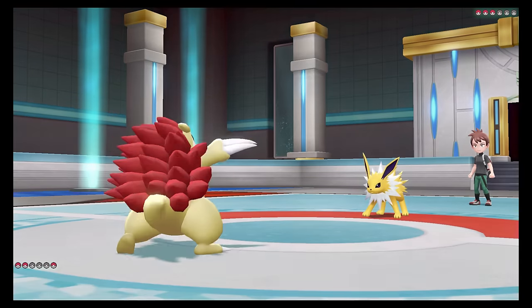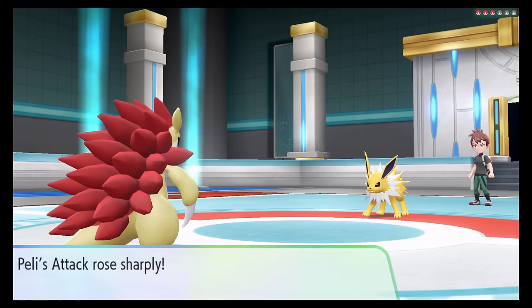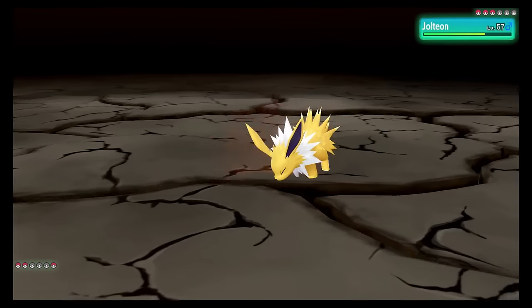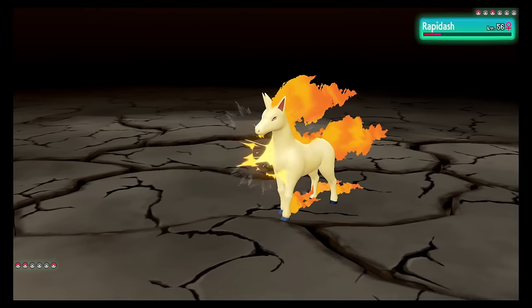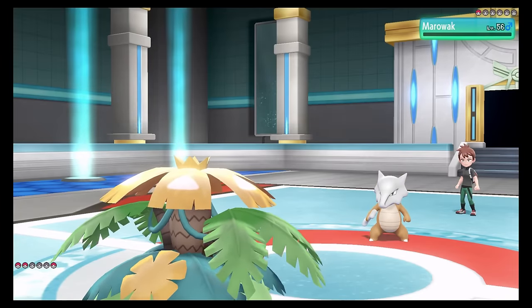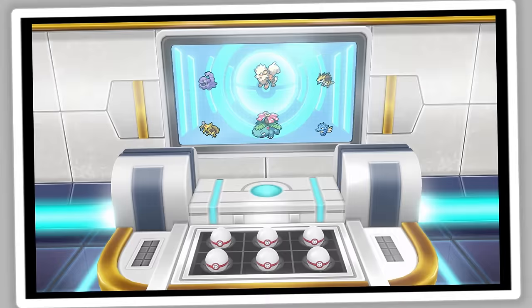Peli came out next, used Swords Dance as Jolteon couldn't really do much to her with its physical moves, then removed it with Earthquake. The same fate befell his Rapidash, though it did significant damage to Peli with a Flare Blitz. Marowak was his only remaining Pokemon, so I switched into Eureka who tanked a Bonemerang with ease before landing a one-hit KO with Mega Drain. And that's it! We are finally the champion of the Kanto region, all with only shiny Pokemon.